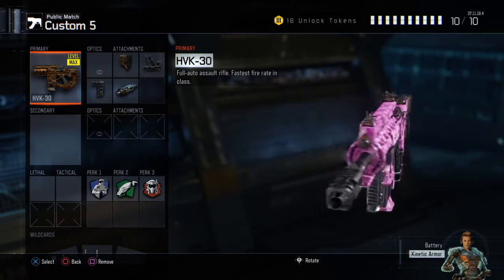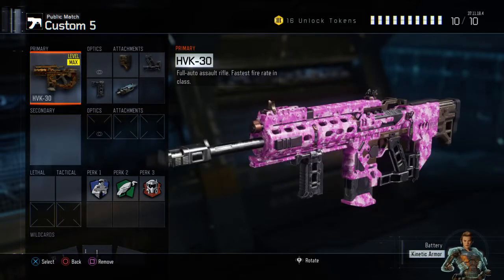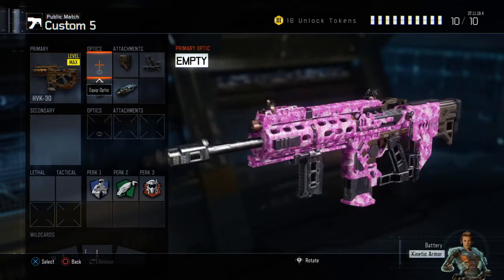What's going on guys, it's the day here back again with a video. Today we're taking a look at the HVK-30 and we're going to do a best class setup on it, kind of rock that pink camo. If you don't rock the pink camo you can't do anything with this gun.